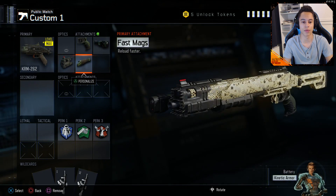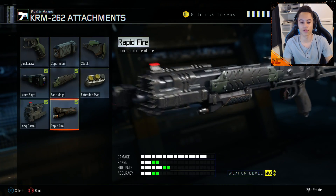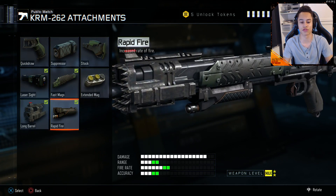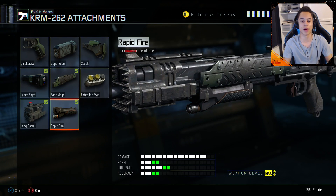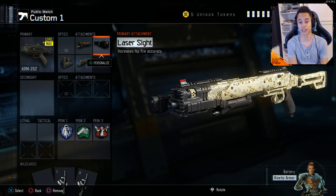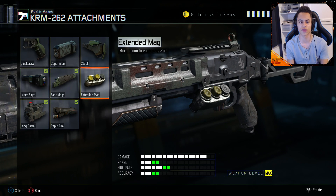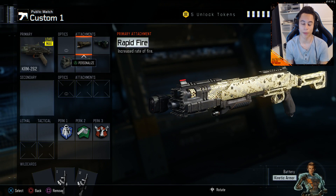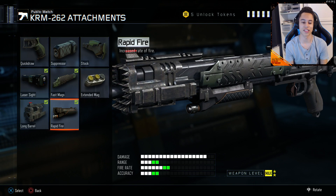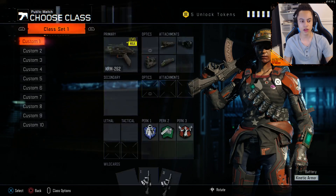For attachments, the main ones you need are: long barrel to give it more range, laser sight to improve hip fire accuracy since that's how you'll be shooting, fast mags for a quick reload - you can go extended mags but I always use fast mags - and rapid fire to increase the rate of fire. It isn't that the gun shoots quicker, it's that the time between shots is faster.